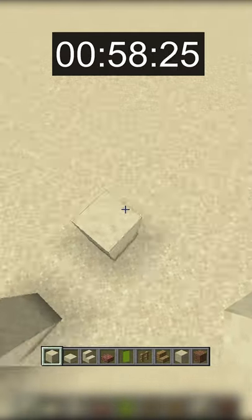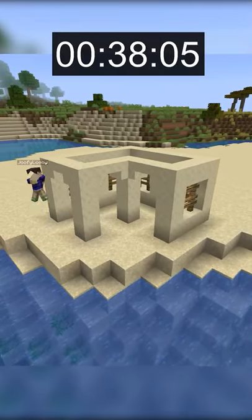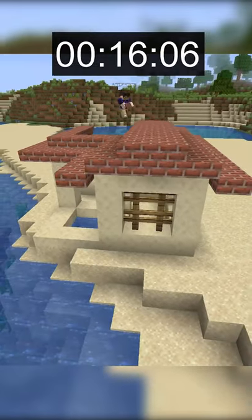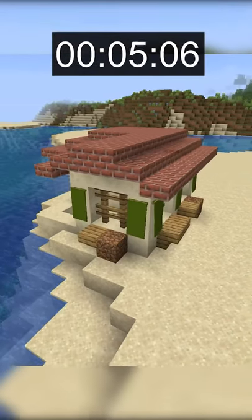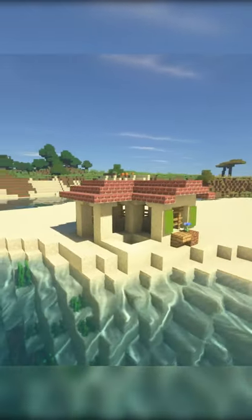Moving on to the 1 minute build. My goal for this house was to make a sandstone based build with a brick roof and a small pool in the front. I utilized dark green banners to make shades on the outside of the house and also kept with the theme of using fences as windows. This build looks more like a desert house instead of a beach house, but I still think it looks good.